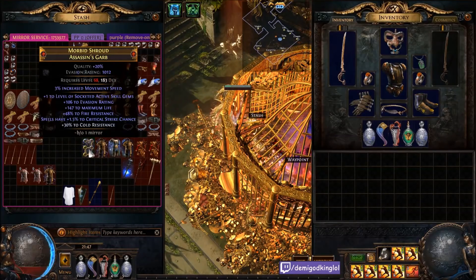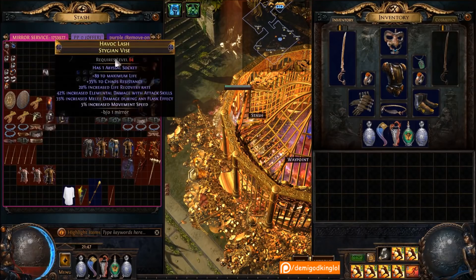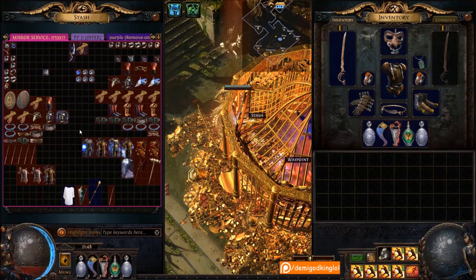If you can create mirror-tier items with Aspect of the Cat or Aspect of the Spider as your last suffix — for example, if I could put Aspect of the Cat on this chest I'd be very happy. You can also craft an RF horror helm: get essence of horror more elemental damage suffix, level 20 burning damage, and craft Aspect of the Spider on it — that's a 15% increased damage taken multiplier. Then metacraft the base in standard for life and concentrated effect on your prefixes, making a really good mirror item with two good suffixes and a craft.